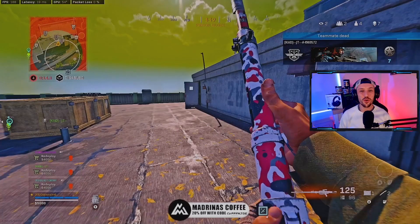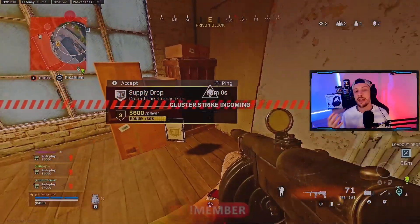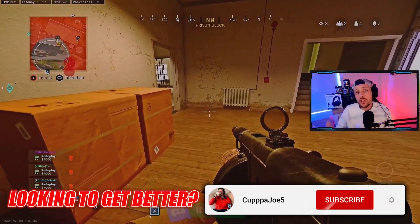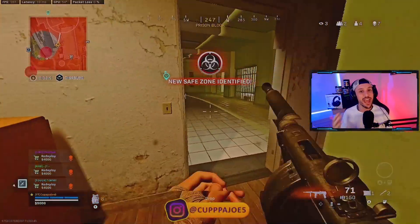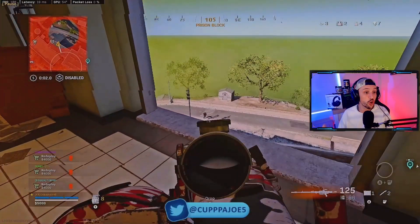Situation two is a 1v3. As we kick this off, the first thing to notice is they cluster strike me from down below. If you're in this situation, don't waste the cluster strike — I have so much cover here and I'm not really too concerned about it. I get a good circle pull and I catch this guy out in the open.